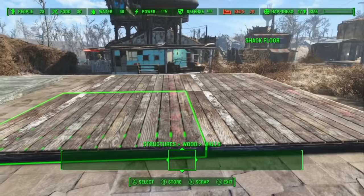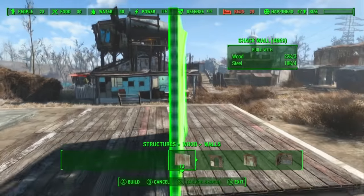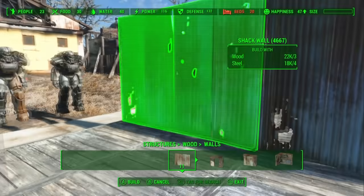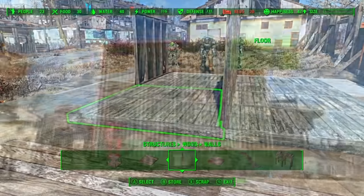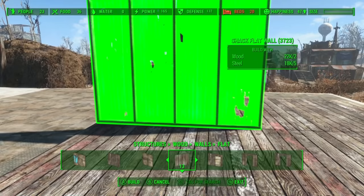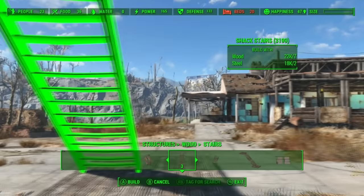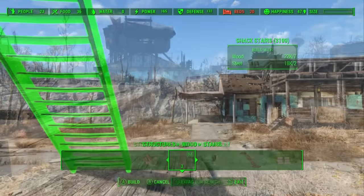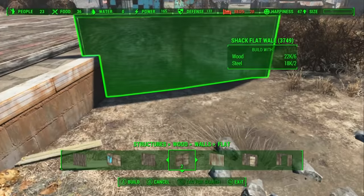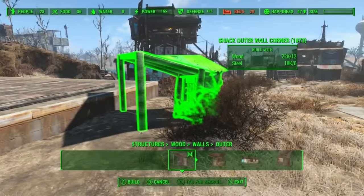Last but certainly not least for this mod, I want to go over functionality. This is the vanilla snapping system - notice how the wall will snap to the sides of the floor, but it won't snap in the middle. The only vanilla floors I've found that allow you to do this are from the barn tab. Now with Workshop Rearranged, it completely revamps the snapping system. I chose the same kind of walls, and see how they snap into the middle of the wood floors no problem? It makes the whole snapping system much more forgiving. And lastly, the placement of objects - without this mod, I wouldn't be able to sink this wall into the ground. I would have to use the pillar glitch. This mod eliminates the need for that and gives you way more freedom when it comes to building.